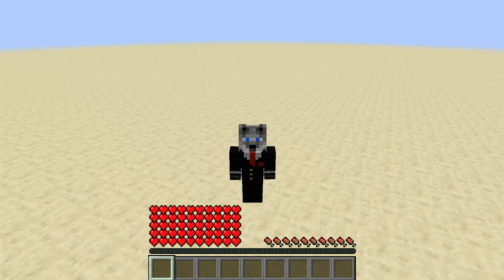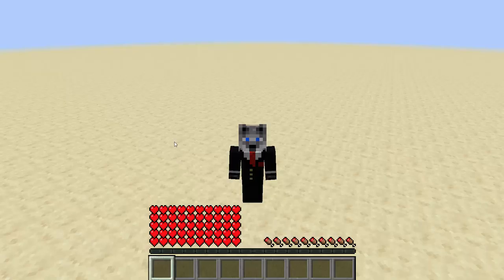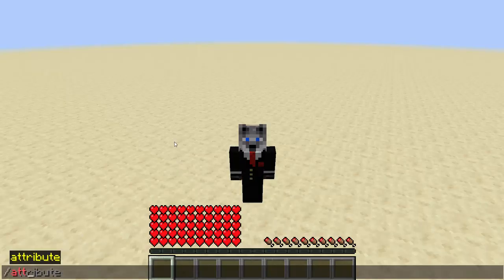First, we are doing the slash attribute command. If you're in the future, don't worry — they probably didn't change it going into the full release. They might have added or fixed things because there's a few bugs, but I'm going to go into what there is to edit here. Essentially, slash attribute is similar to having an armor piece on that affects your health or some attribute, and you can do it to everything, even entities.